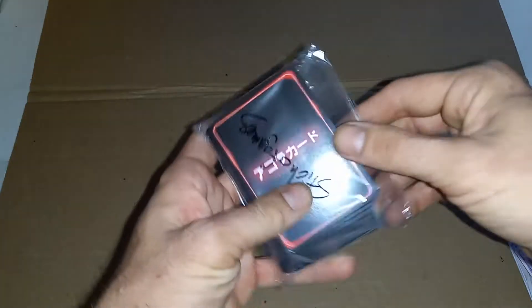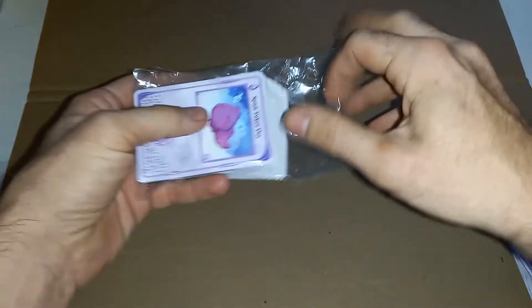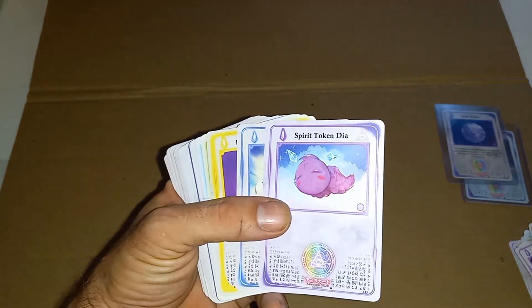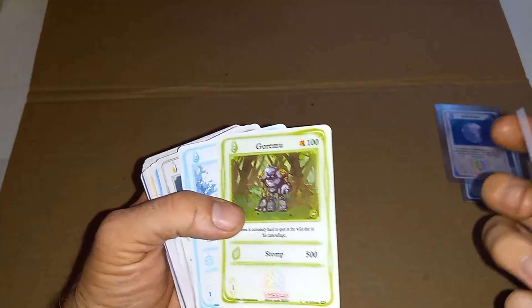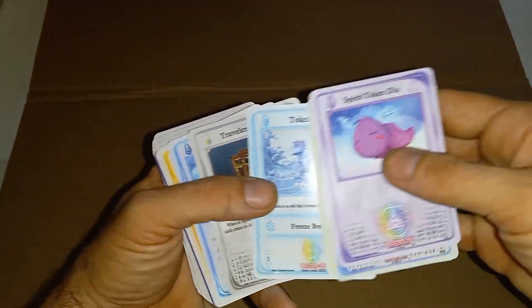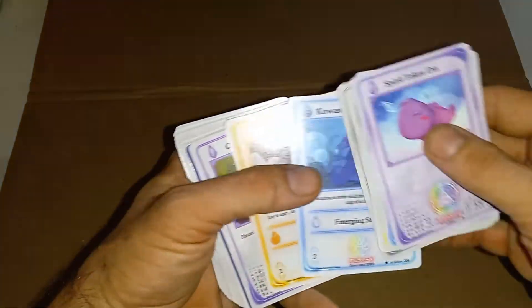We got more spirit tokens for our deck! To be honest, I watch him as he cracks the packs open, but sometimes he throws us in some bulk to help us out, knowing that we actually play the game. Washishore, Bottled Lightning, Goremu. This here is one of the natures — of course it is green, of course the light blue. This is Toketsu. This is one of the stage one Isokoras. Then we have a stage two, which is Unaburu.